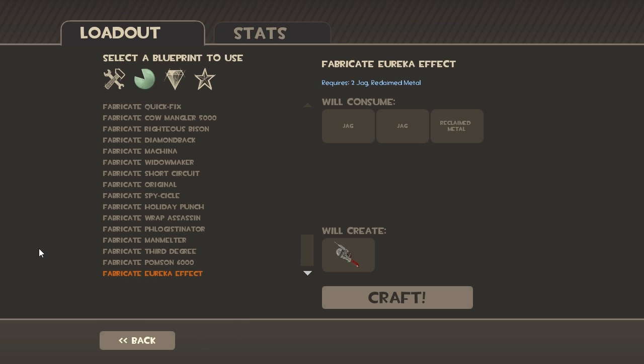And finally, the Eureka Effect — the new Wrench for the Engineer that allows you to teleport back to spawn. The recipe requires two Jags and a Reclaimed Metal.